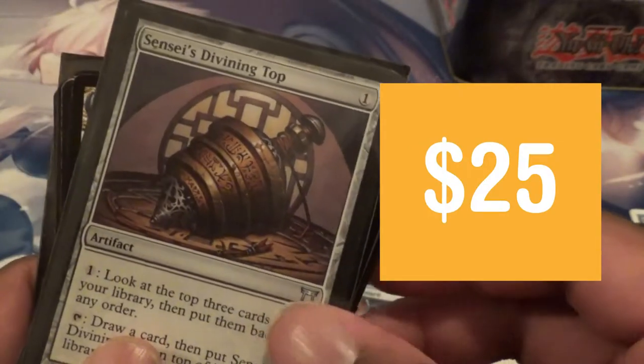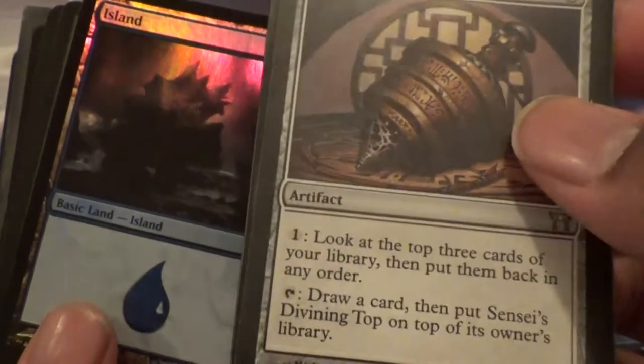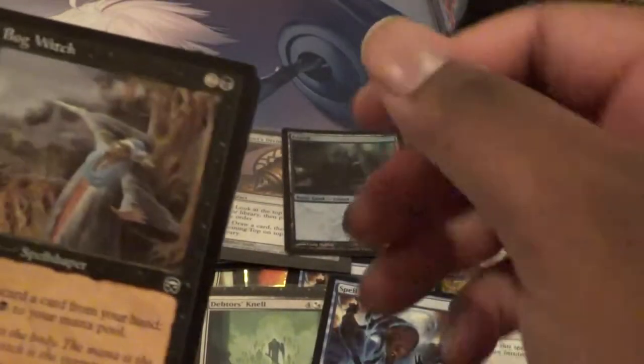Sensei's Divining Top! Oh man, this is sick! And it's in a penny plastic. Sensei's Top — oh yeah. Got ourselves a Foil Island. I can never go wrong with that.